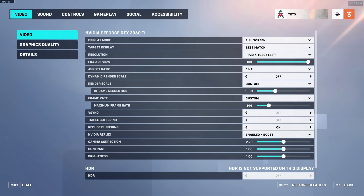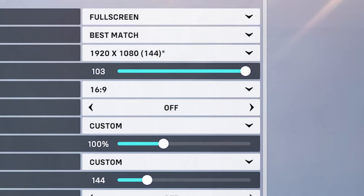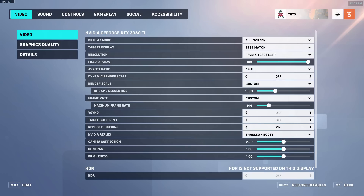Video. Dynamic render scale — set this to off. This setting changes the render resolution in real time, lowering it during very intense scenes and raising it during less intense scenes. We want our game to run at a consistent render scale to improve input latency. Turning this setting off is highly recommended. If your FPS lowers, you can manually reduce your render scale.